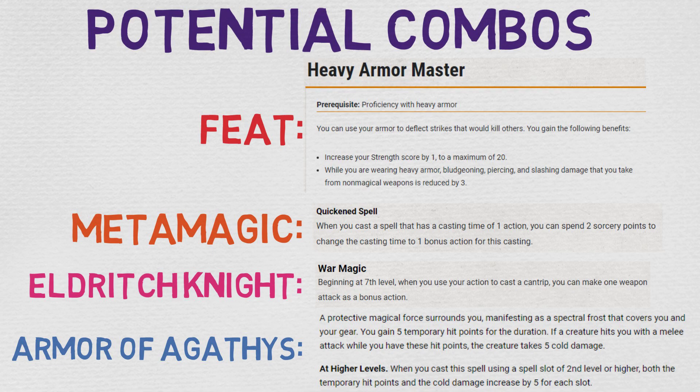The second combo involves metamagic — more specifically, quickened spell. When you cast a spell with a cast time of 1 action, you can spend 2 sorcery points to change the cast time to 1 bonus action. One of the biggest problems with Bladeward is that it consumes an action, so this is a good way to work around that. Honestly, if Bladeward just took a bonus action by default, I'd consider it a must-have for any Gish character. There are ways to get metamagic without taking sorcerer levels — namely the Metamagic Adept feat from Tasha's Cauldron of Everything — but outside of that, it depends on playstyle, campaign, and party composition.